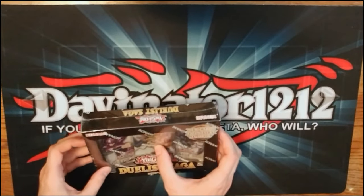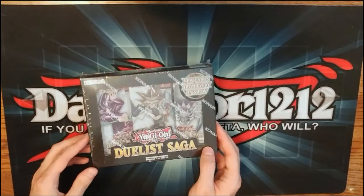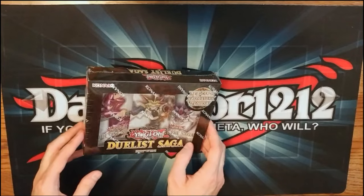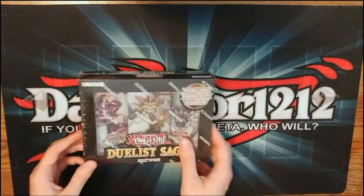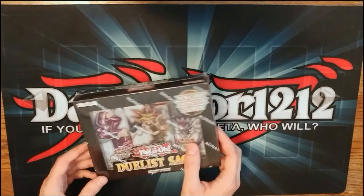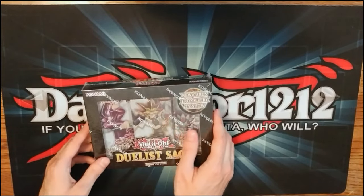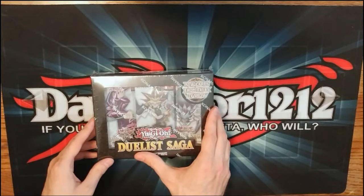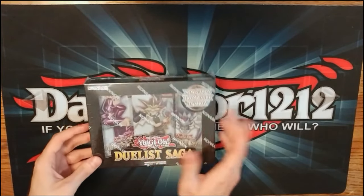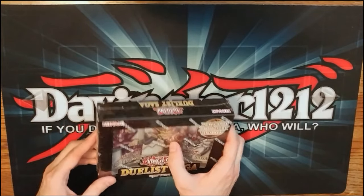She played 20 hours straight. This will be part one of a two-part Duelist Saga opening. Ryan on the other side of the state is going to do his own box for his own little video. Leave a comment below what you guys think — who got the better pulls. Anyway, let's get started.